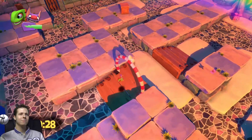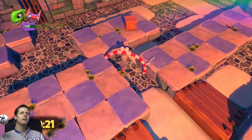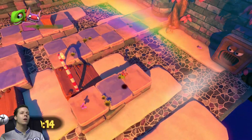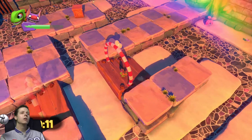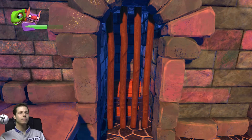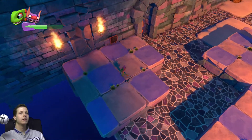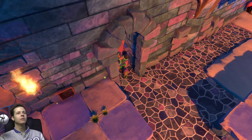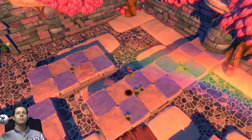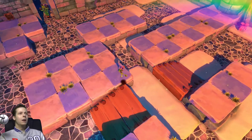Might be four times, maybe? No, it was three. Yeah, that should be a bomb flower, I think — we'll probably have to blow a hole in this wall here. Yep, lovely. Anything else we can blow up in here? It's always nice to check. I don't think there is. Right, let's get through this wall.